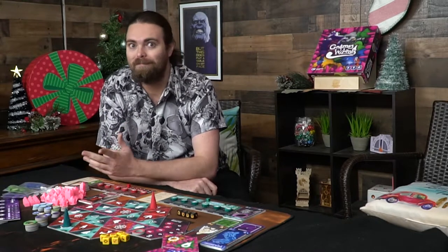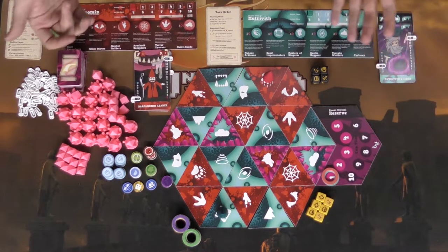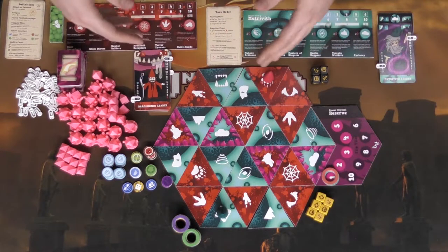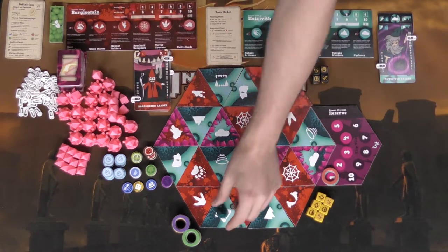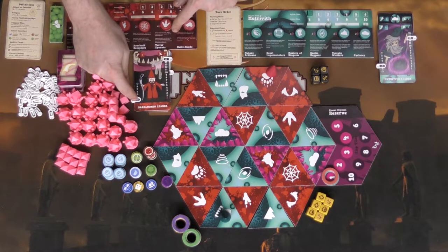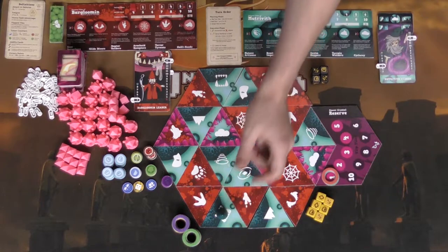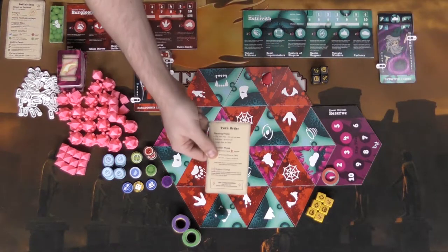Here's the two-player setup for Gnomes and Wizards with extra components set aside. The players are situated across the map and everything is set up as previously mentioned. Defense is set at the lowest point and HP at the highest for both leaders. We'll use this reference card to explain turn order.